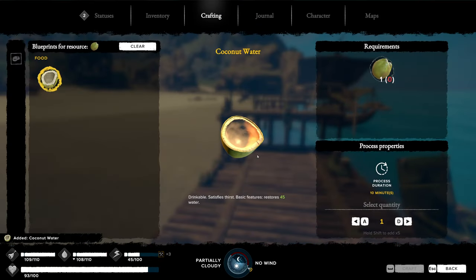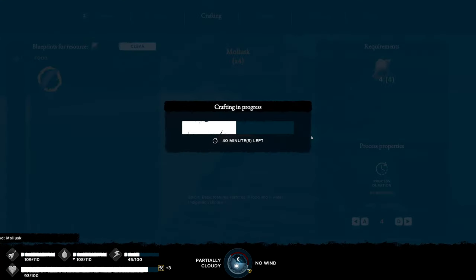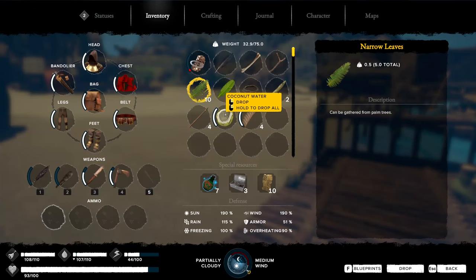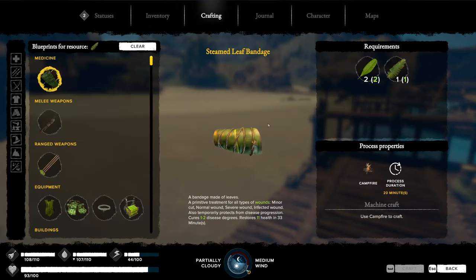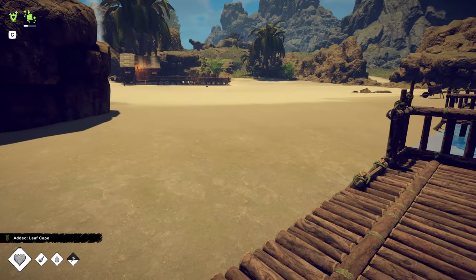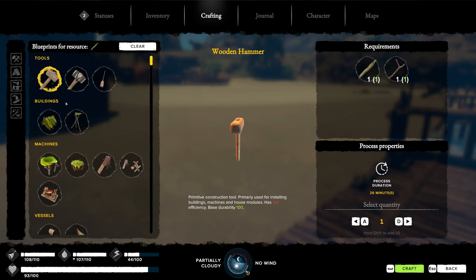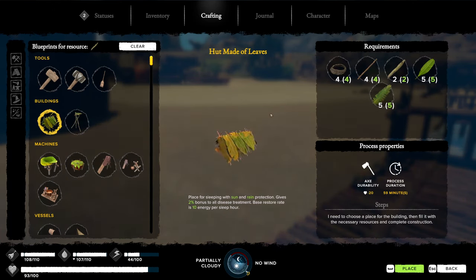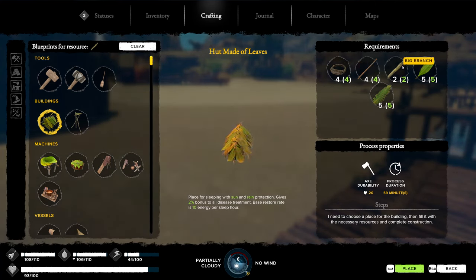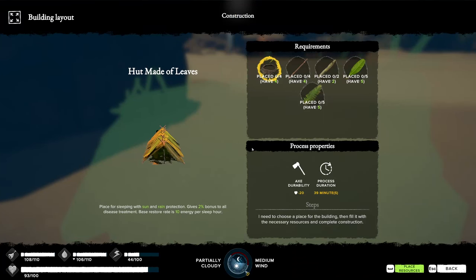In fact, the very first thing you do in the game is craft — the game tells you to grab a coconut, split it open, and drink the water from it. Along the same lines is taking mollusks from shells, which is a great source of both food and water. Early on you'll also want to protect yourself from the sun, so you can take some narrow leaves and turn them into a leaf cape for sun protection. A hud requires no workbench — just an axe — but it requires four liana rope, four long sticks, two big branches, five wide leaves, and five narrow leaves.